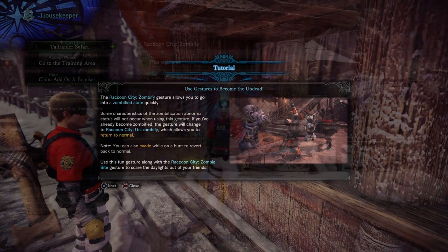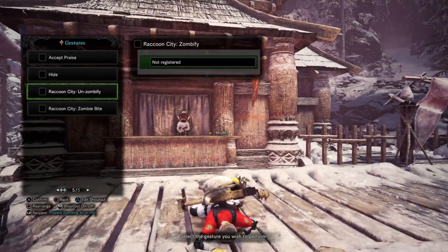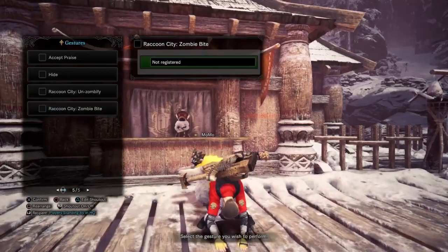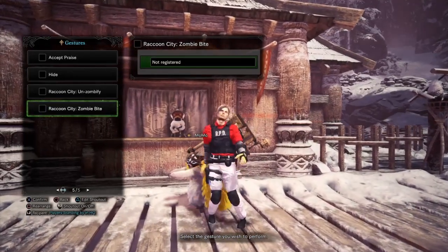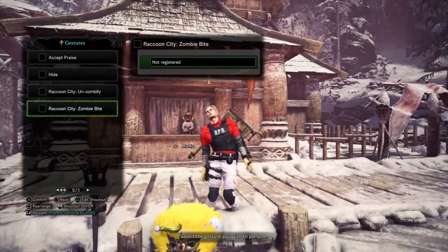This is what it actually looks like — you bite yourself, basically. You can turn yourself into a zombie and un-zombify yourself with both of these unique little gestures. Pretty cool.